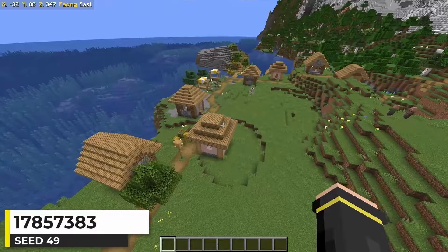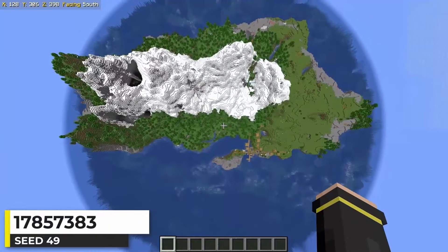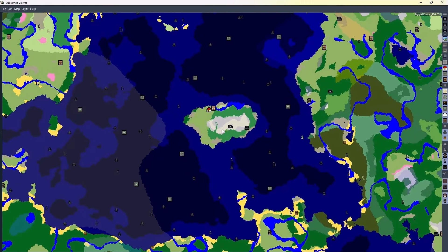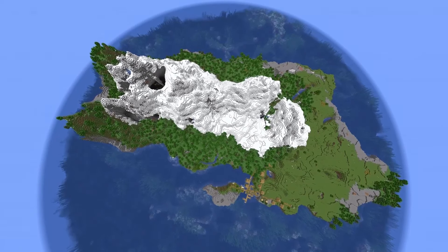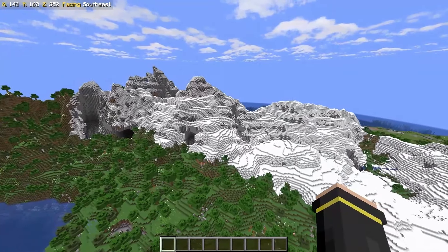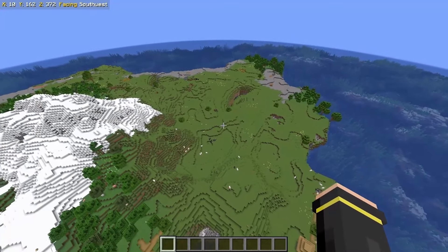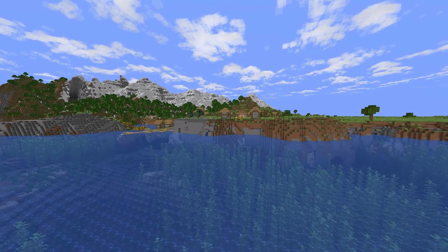This seed has a spawn in a village with a mountain range right nearby. But if you fly up and zoom out, you'll see this is actually an island — and you can see it on the map too. A bit bigger of an island than I usually show, but that may just be a good thing. The mountains are obviously cool, and we get plenty of trees with the flower forest. The plains area is a great place to start building right away.